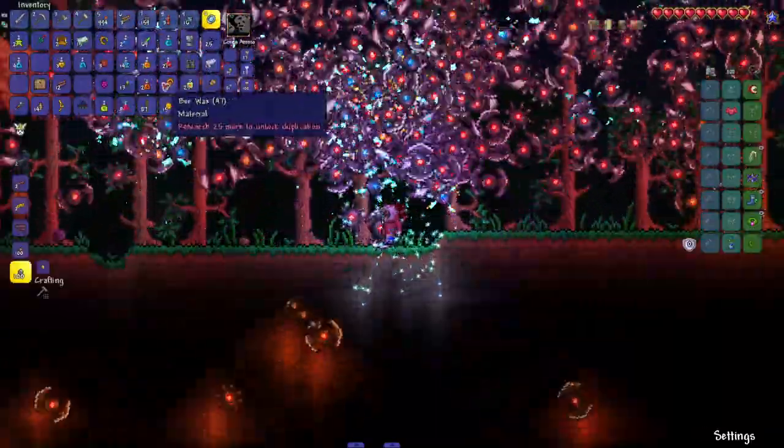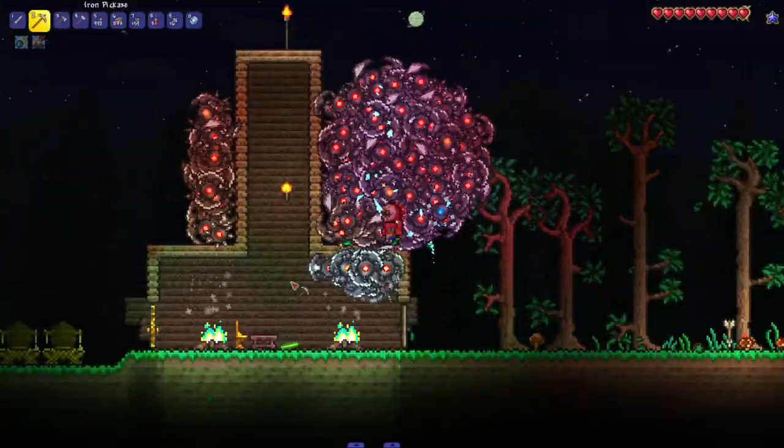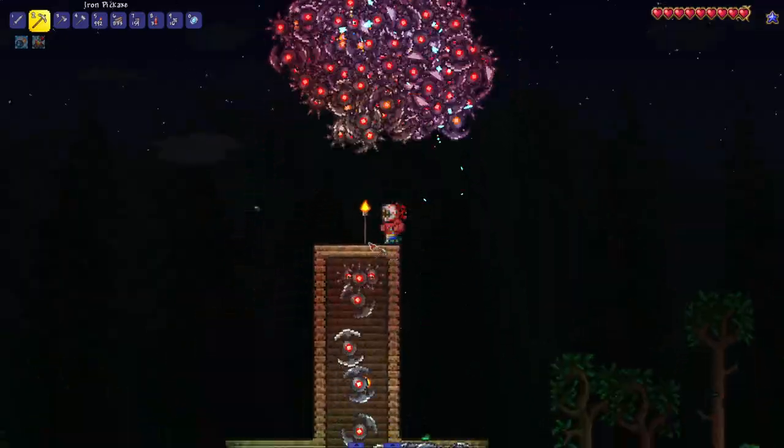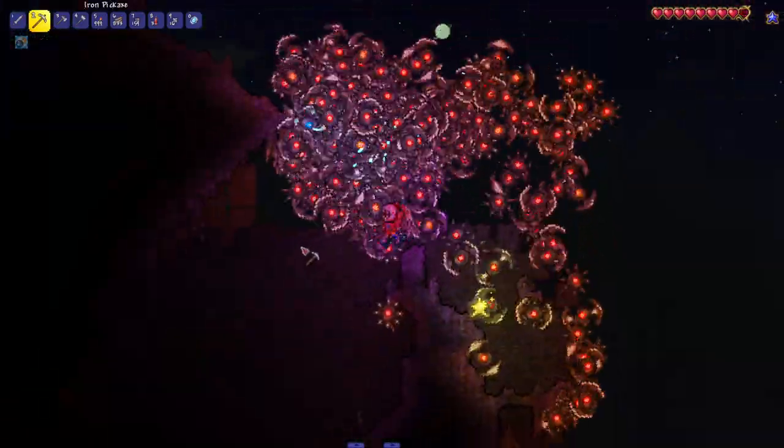Just because I don't hate my guide, I'm gonna build him a house. What an awesome looking house — I added a little watchtower in case I want to look higher up, and a tiki torch on top. Let's go find the Crimson. It's Corruption on this map — oopsies.